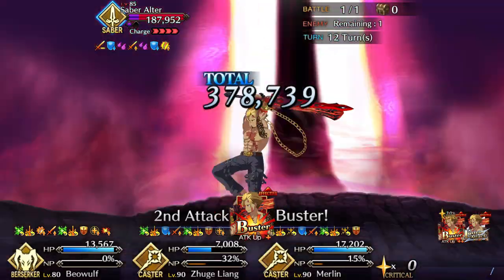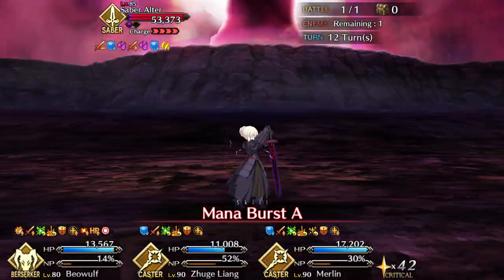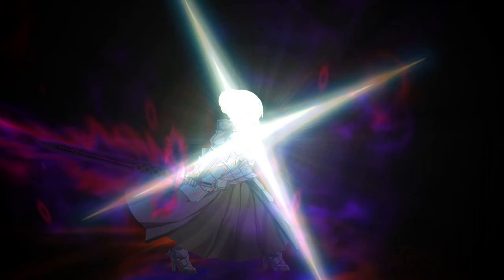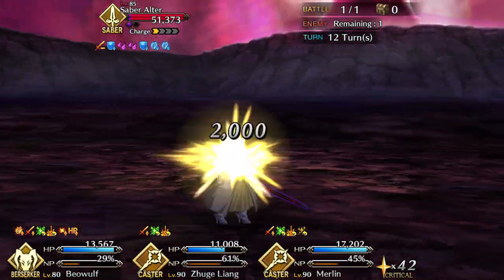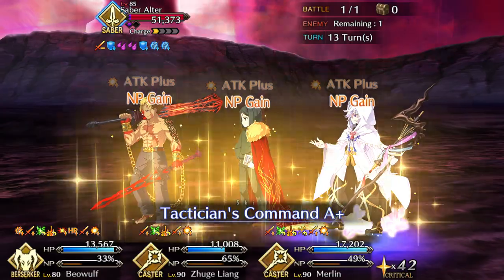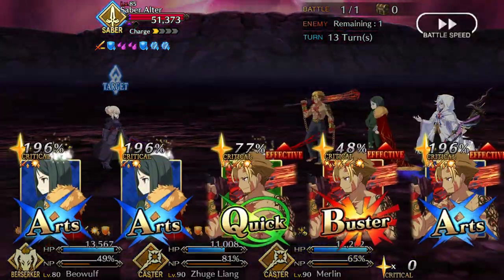Outside of farming setups, Beowulf synergizes well with everyone's favorite Merlin. Merlin provides the Buster Up that Beowulf wants, as well as everything else that Merlin does. Beowulf's NP gain isn't bad, but he still only has one Arts card, and relying on Merlin for NP gain makes his job a lot easier. Much of the same can be said about Waver too — he helps build Beowulf's NP and gives him the buffs he wants. There is always Hans, though Shakespeare works a little bit better here, as he has a Buster Up and a targeted battery, both of which are very helpful to Beowulf.